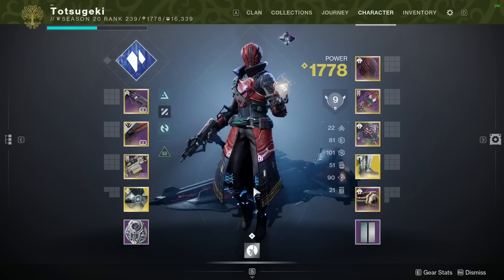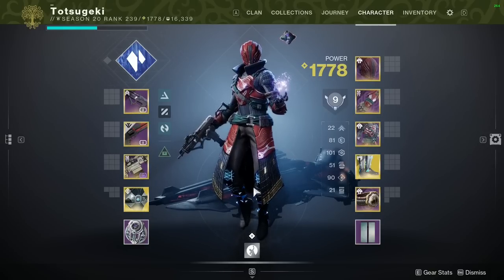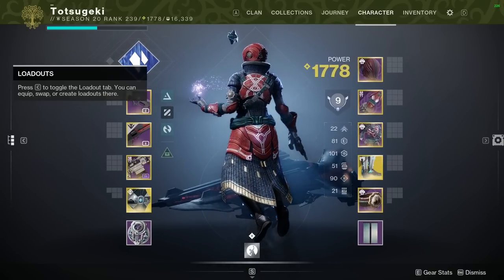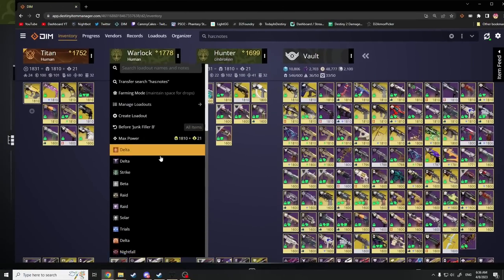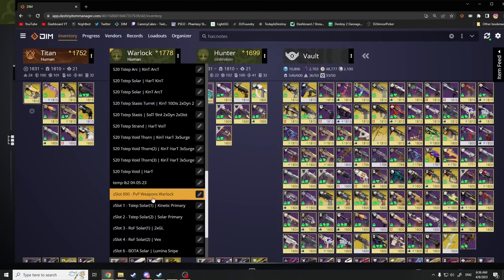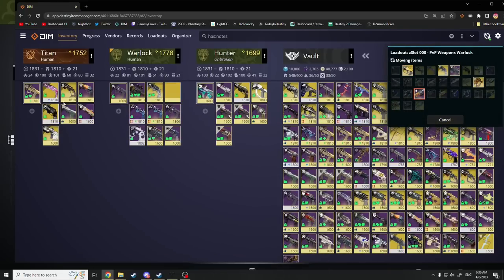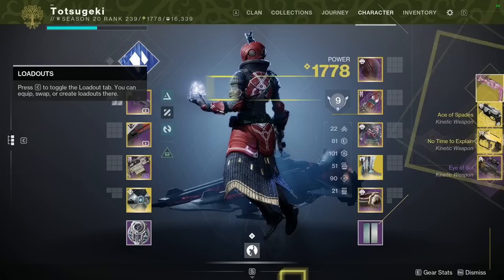Hey friends, continuing on from yesterday. I am talking about Warlock today - Warlock Season 20 PvP builds - and it is not prepared for that whatsoever. I need to transfer my weapons, slot 0 PvP weapons Warlock, and it's going to throw all of them from my Titan, most of them, onto my Warlock.